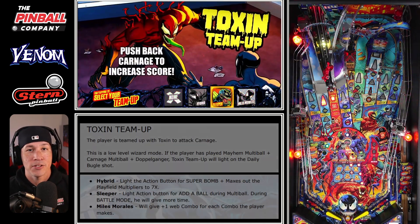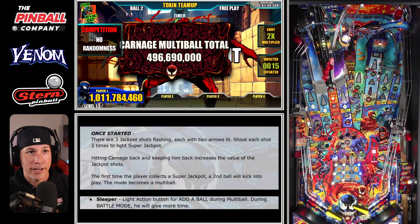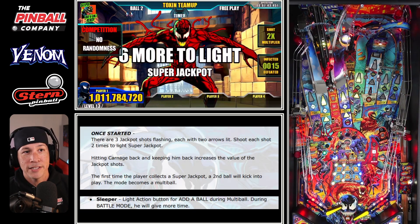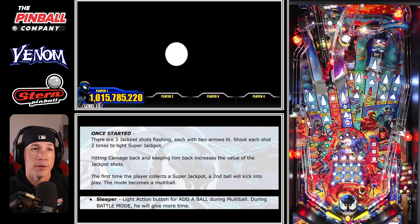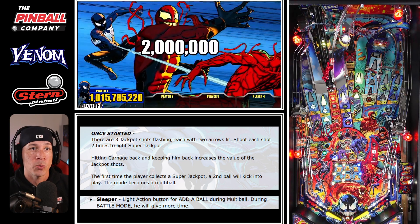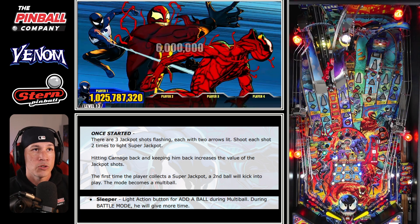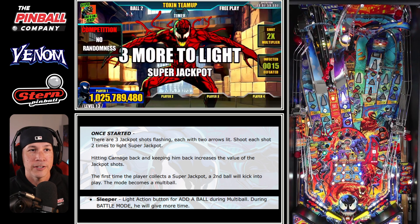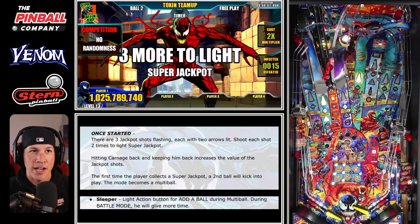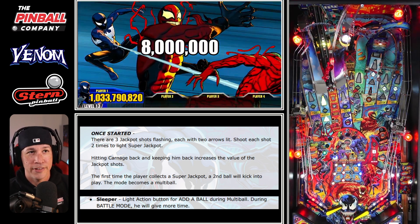We get a mystery and get to start our Toxin team up again. This is a wizard mode after you play both carnage and mayhem and a doppelganger, so you're going to have three yellow lights lit. You can play this in single ball unless you have Sleeper — you can add a ball or hold onto it. You've got to hit each shot twice, so find a shot that's repeatable and stay under control.